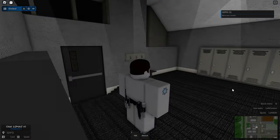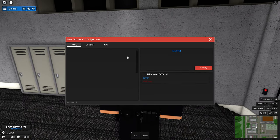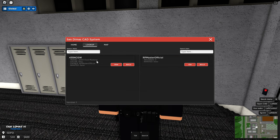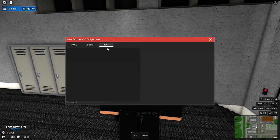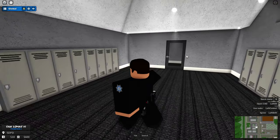Going into SDPD, as a cadet you spawn in all normal. You have a whole CAD system so you can go on duty, and you can actually see here whether you're on duty or not. There's also a lookup feature so you can look up people's license plates and usernames. Then there's a map, though I'm not sure if it's been fully finished yet.